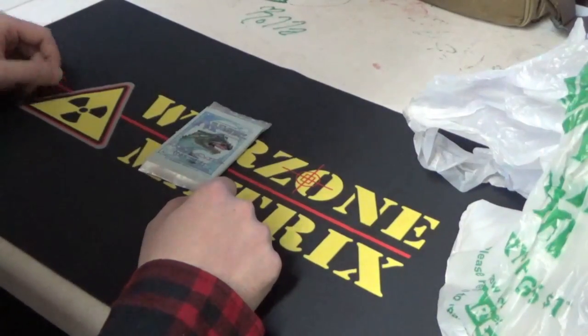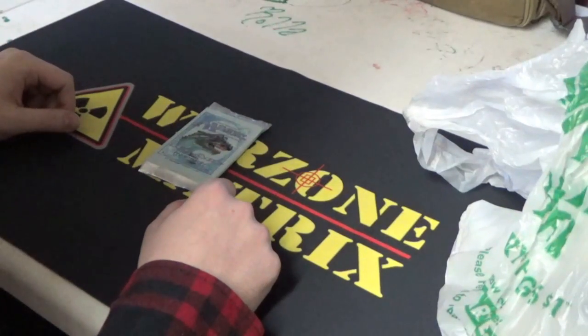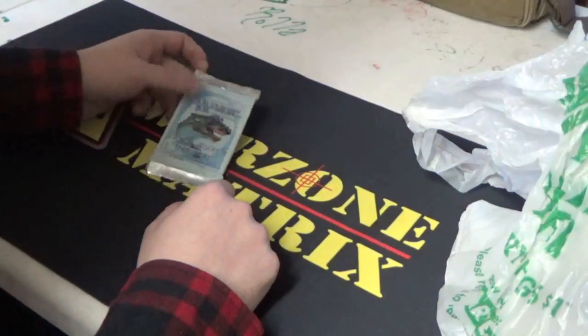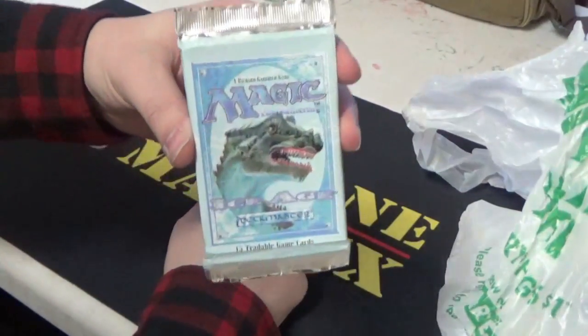What's up guys, Tooth here for Super Ed, and welcome to another Crack-A-Pack episode. The birthday presents are still coming in. 16-Bit Akira, aka Mike, my brother, got me a sealed pack of Ice Age for my birthday.